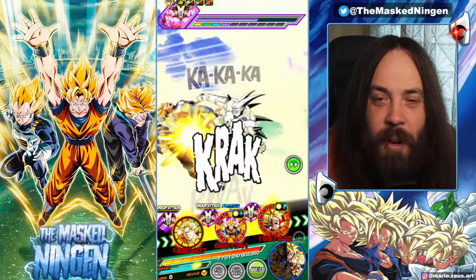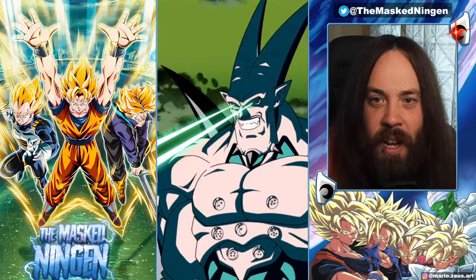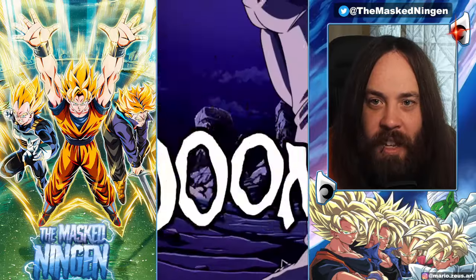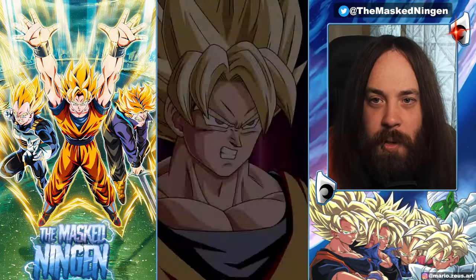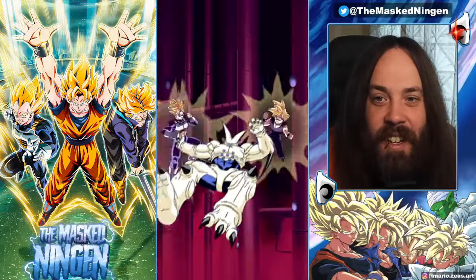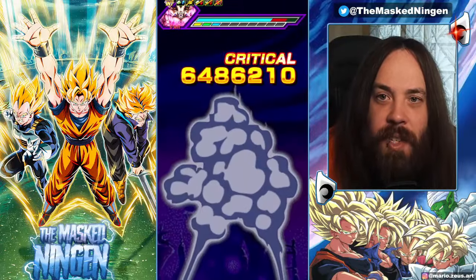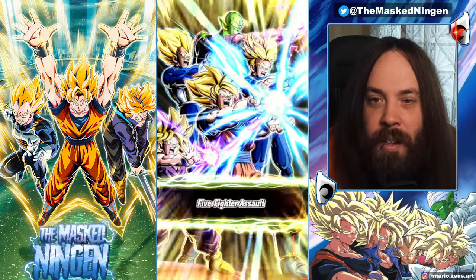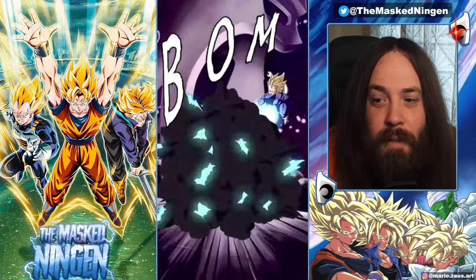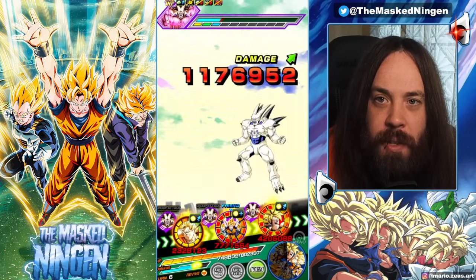That's always disappointing with these RNG based units — it was always the same with STR LR Cooler and stuff. Because the turn we get the active skill with guaranteed crits is when you really want as many supers as possible. But 26k damage — good stuff. Carnival Goku is fully built up now — 12 mil — and then he gets a guaranteed additional 12 ki super, 9.1. Pretty good. Next turn is probably going to be the last turn, maybe even from the Super Saiyans' active skill. They got a couple of supers on the last turn as well, so we are looking very good.